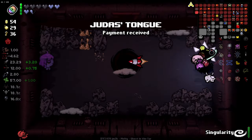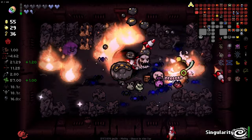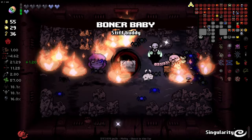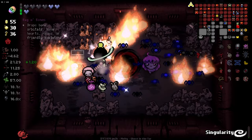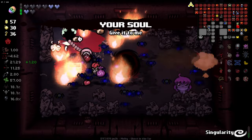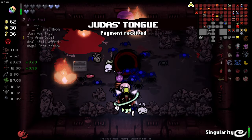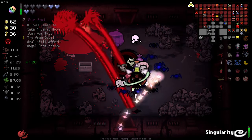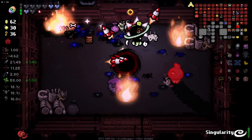Judas' Tongue - thank you. Item-wise we have Burner Baby - we like the Burner Baby. Burnheart becomes Blackheart - I like that. Neither of these do anything for us, so that's not ideal. Oh my god, what happens with the Brimstone? It goes so wild - I don't know how to manage that. Another item - The Bean. Huzzah.